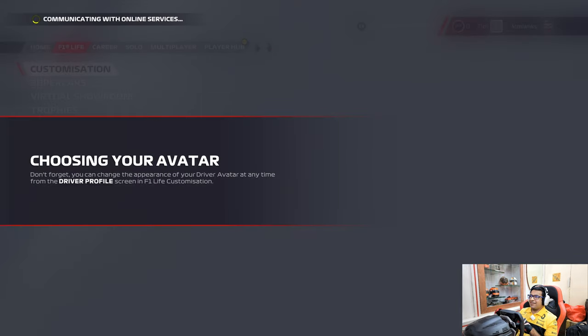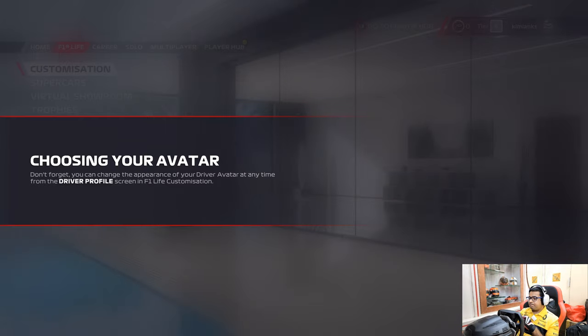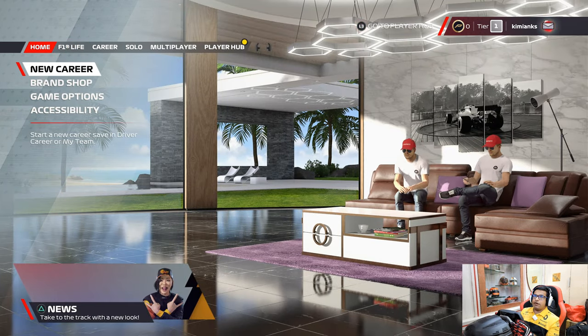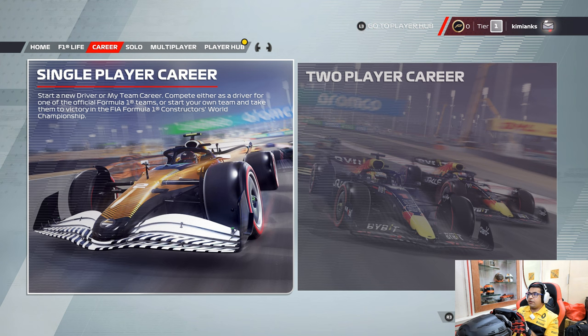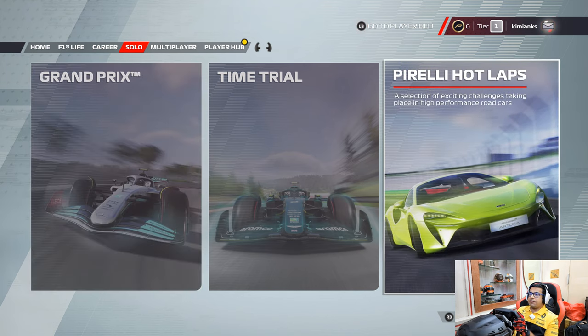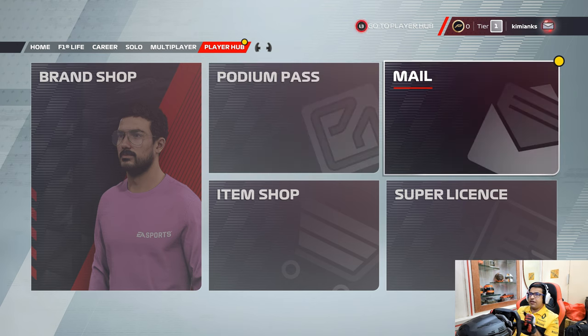So this is similar to Gran Turismo where you get your first car. Don't forget you can change the appearance of your driver avatar at any time in F1 Life customization. This is basically your home screen and there is a definite change in the UI. You have F1 Life with customization, supercars, virtual showroom, trophies, theater, and F1 Life visitors. Then you've got your Career — single player or two-player co-op — and Solo mode which has the Pirelli Hot Laps, which is a new addition, plus Multiplayer.